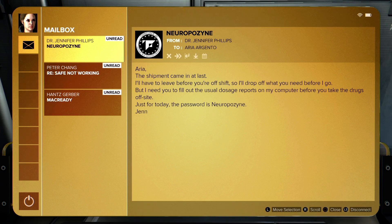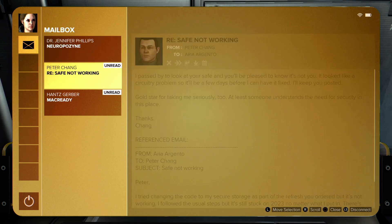Access granted - how'd he use a freaking stop worm on the fucking thing? Neuropozine - the shipment came in at last. So they're getting Neuropozine, and the password is Neuropozine.